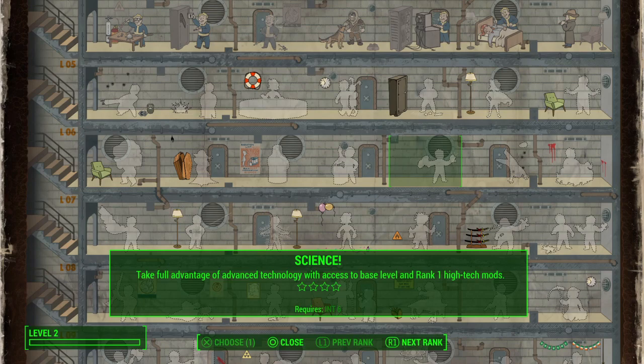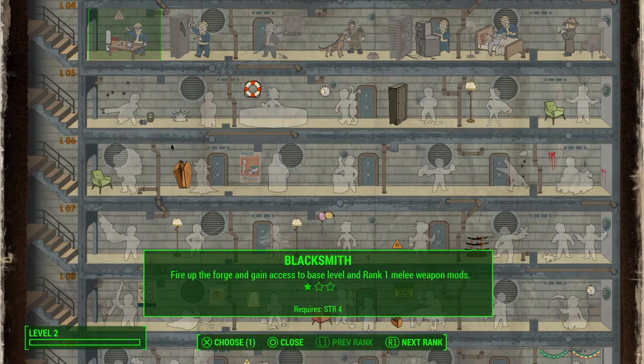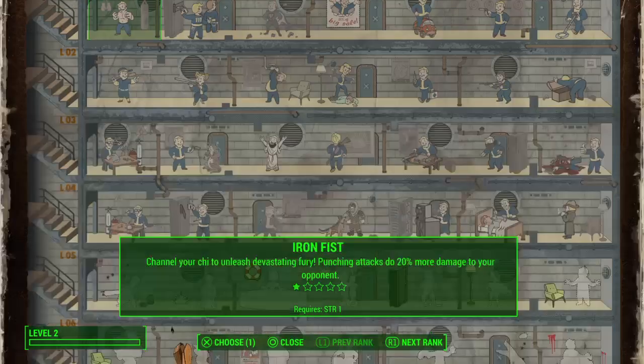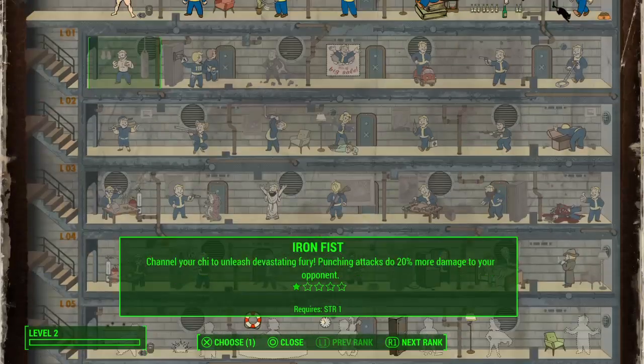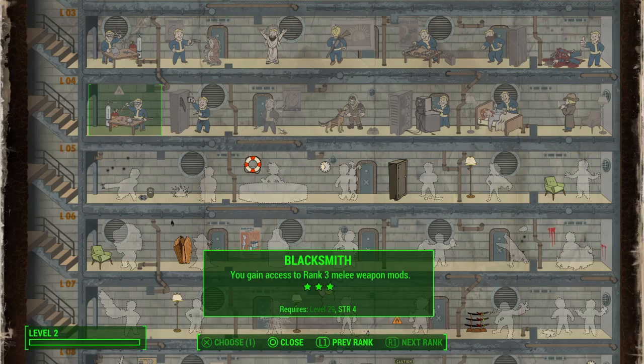You've also got Blacksmith, up here in the Strength tree. This is the one you use to upgrade your melee weapons — it fits nicely in the Strength tree. Melee weapons don't have a level 4, but that's okay.